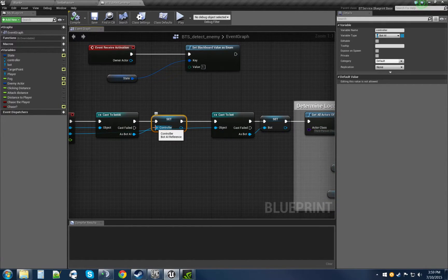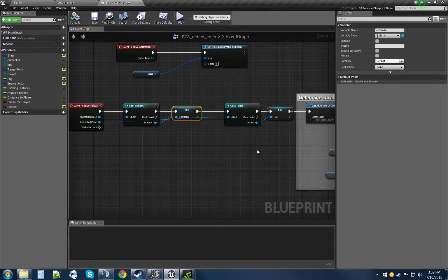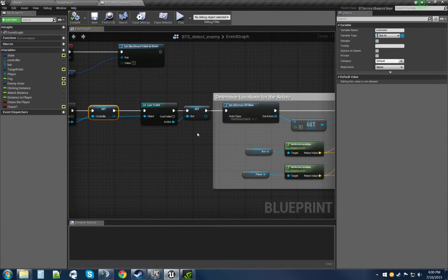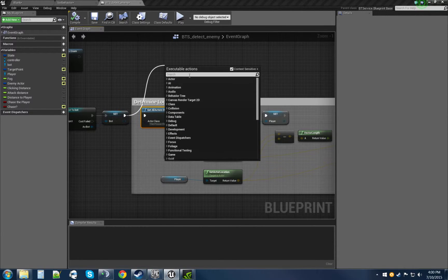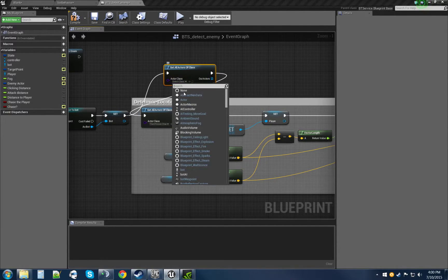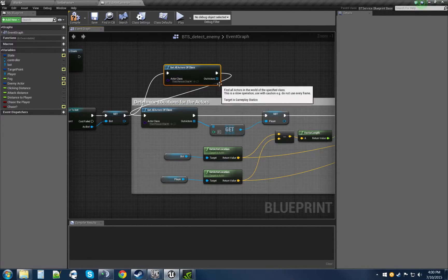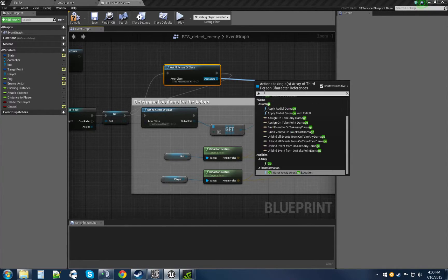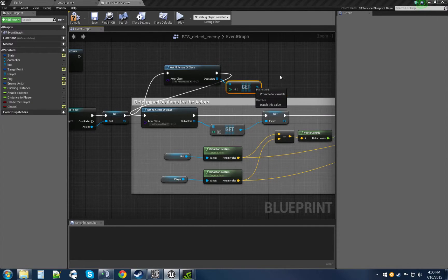In this regard we're going to get all actors of class of the third person character, because this is what we're going to be interacting with. I usually set a variable for whatever these casts are so I can easily call them later. You want to get into the habit of creating variables as soon as you do a cast, so you don't have to drag lines everywhere and keep it clean. So first, let's determine the locations of our actors — do get all actors of class, search for the third person character, set it to that, and for the out actors get the only one you're using. You don't need a for loop unless you have more players. Then promote to a variable and set it to player.